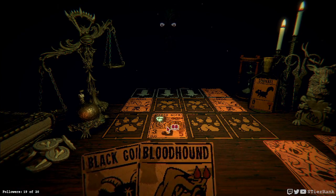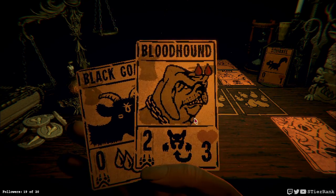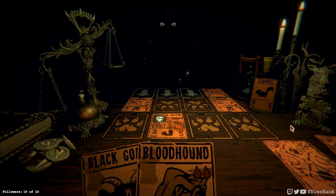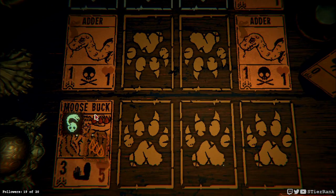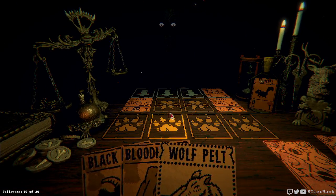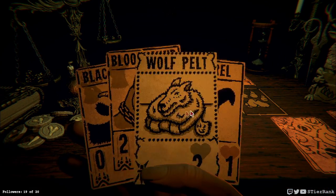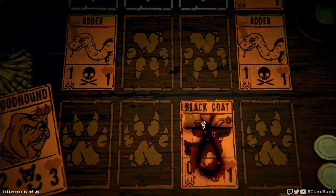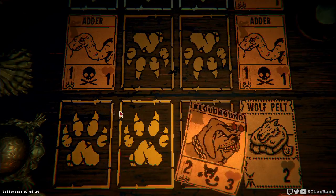We'll pull from here, and our moosebuck is going to do three and unfortunately die to the adder right after. I'll just go ahead and see what happens — I might draw another card that turns this around. A wolf pelt — okay, I can work with this. Let's get our bloodhound on the board and it should stay stationary. We'll come out at positive one overall. We'll draw their card and see what we get — moosebuck. I could cut this card but we're going to break even again, so we might as well just let things keep progressing. I can build up for a moosebuck and we'll be good.